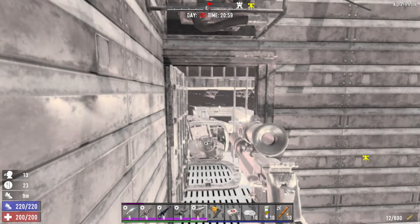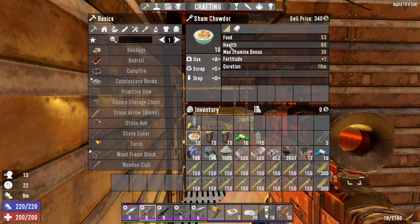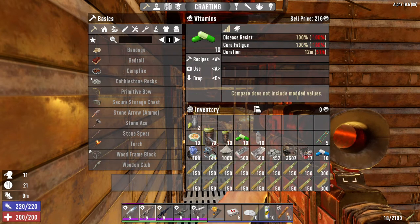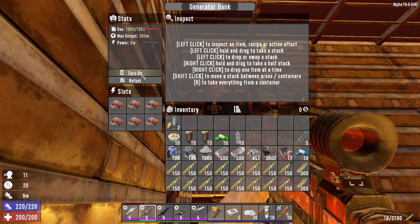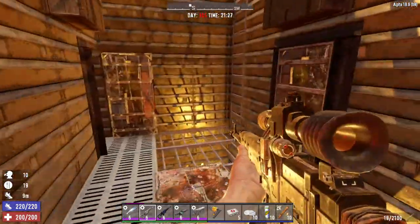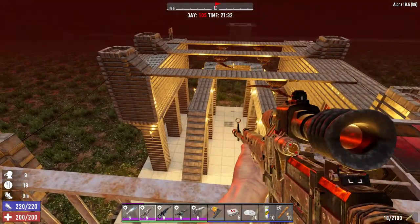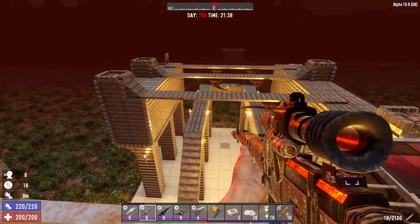In terms of how I approach horde night, I usually try to save my chowder because it gives me a fortitude boost, good health, and stamina. I always take a vitamin or two to last the night, and coffee because I spend a lot of time scoping. Mostly I just shoot. Let's see what the base looks like from above when it's running. I am missing that one extra blade trap that would normally be there — it usually catches the first wave before it gets destroyed.